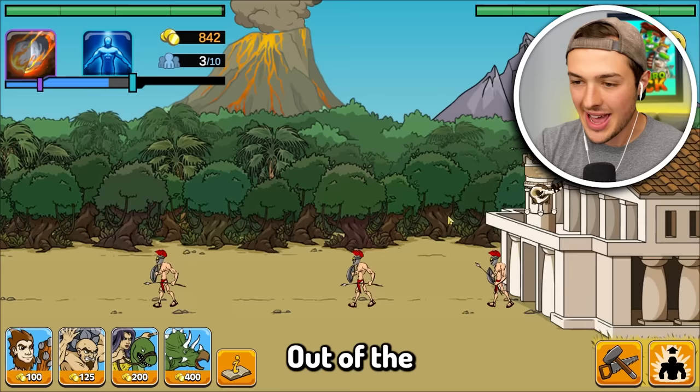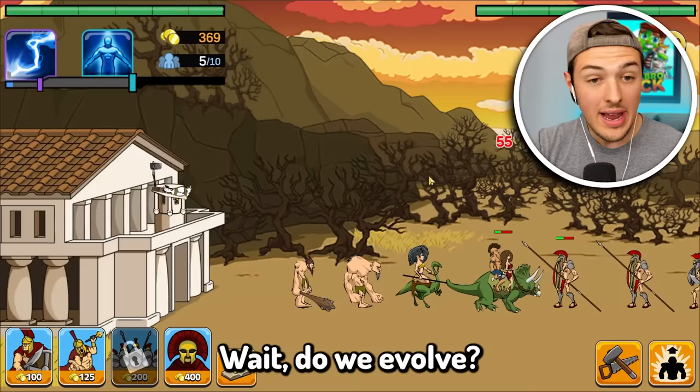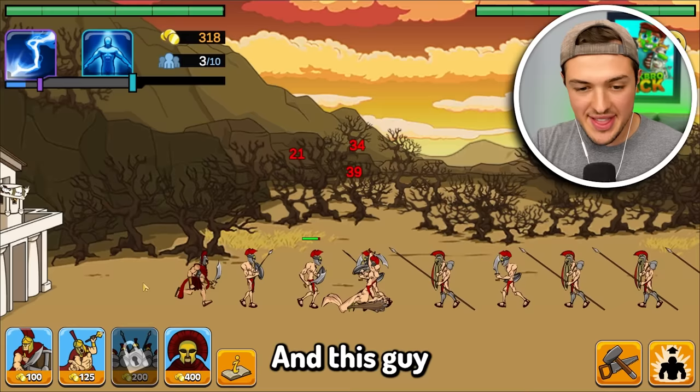They have Spartans coming out of the Roman Colosseum. My dinosaurs don't even stand a chance — they have way too many defenses. I do have this one ability. Wait, did we evolve? I think we did. Let's go! We can send out Roman gladiators, Spartans, and this guy who looks incredibly powerful.